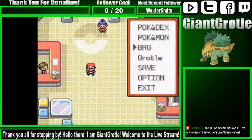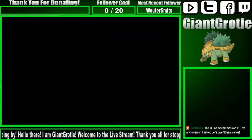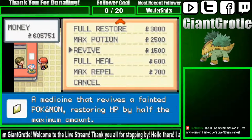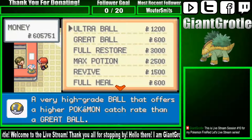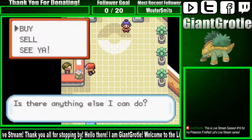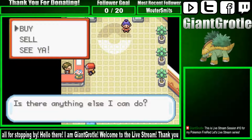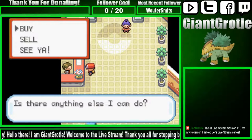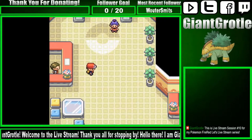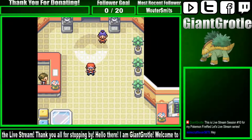You can talk to this guy — he sells items and this is like one of the best Pokemon Centers to visit. In this generation the items available are based on what city you go to. In fourth generation, Diamond and Pearl, the items automatically upgrade based on how many badges you have, regardless of which Mart you go to, which is really convenient. But this is the first generation so they didn't really have that.